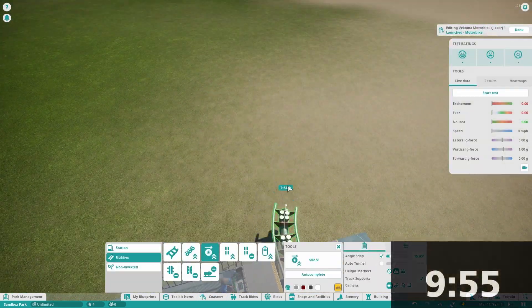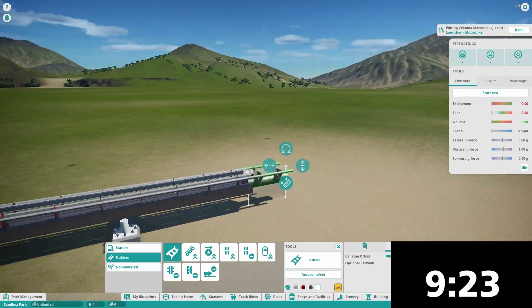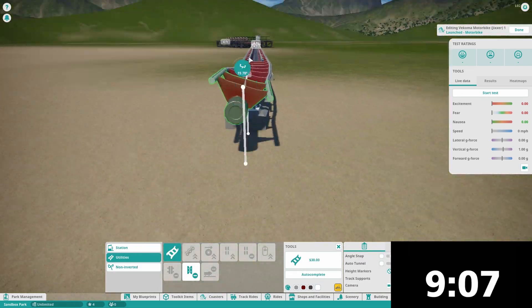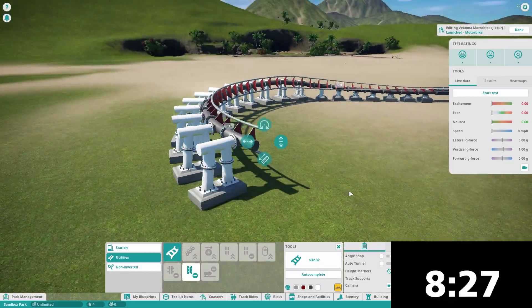So yeah, 10 minutes. I decided to use the motorbike type. I just thought a launch coaster would probably be the fastest — I don't have to build a chain link, I can just launch right into the action pretty quickly. So that's what I did.